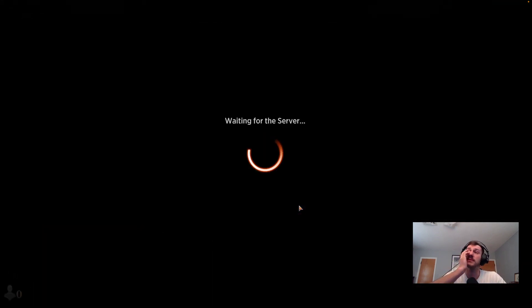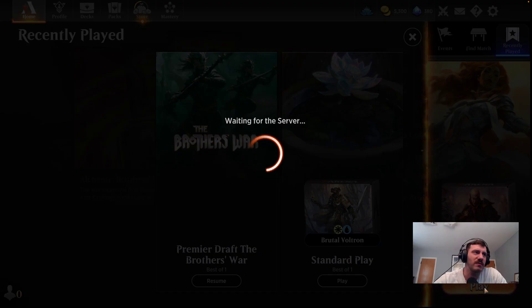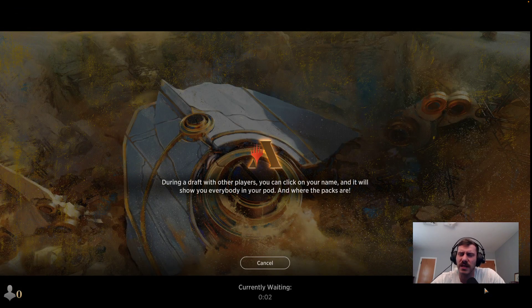We curved out nicely, obviously — we had options, we had card draw, we were able to put pressure on them. Even if they played something, we would have had pressure on them. We had removal and a big deathtouch dude. We were close to cheating something out — it would have been cool to get Xander out there and make him discard a bunch of cards.